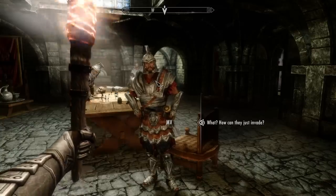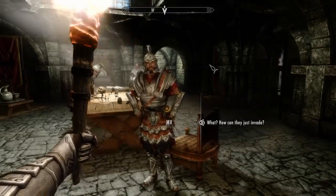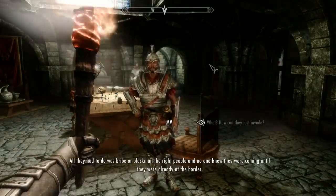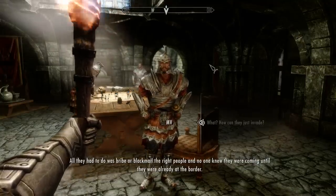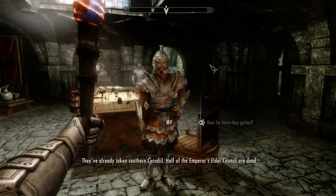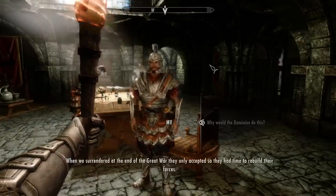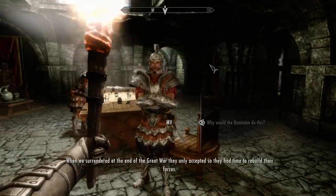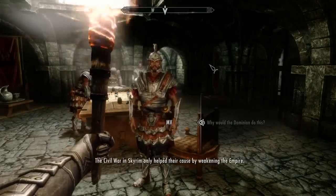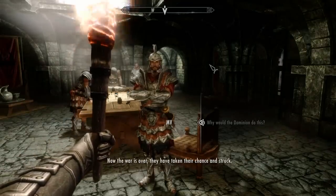I was just in Cyrodiil last week — I didn't notice? You guys are good at this cover-up! How can they just invade? It's those damned Thalmor — they're slippery bastards. All they had to do was bribe or blackmail the right people, and no one knew they were coming until they were already at the border. They've already taken southern Cyrodiil. Half of the Emperor's Elder Council are dead. Why would the Dominion do this? They want to destroy the Empire — they always have. When we surrendered at the end of the Great War, they only accepted so they had time to rebuild their forces. The civil war in Skyrim only helped their cause by weakening the Empire. Now the war is over — they've taken their chance and struck.